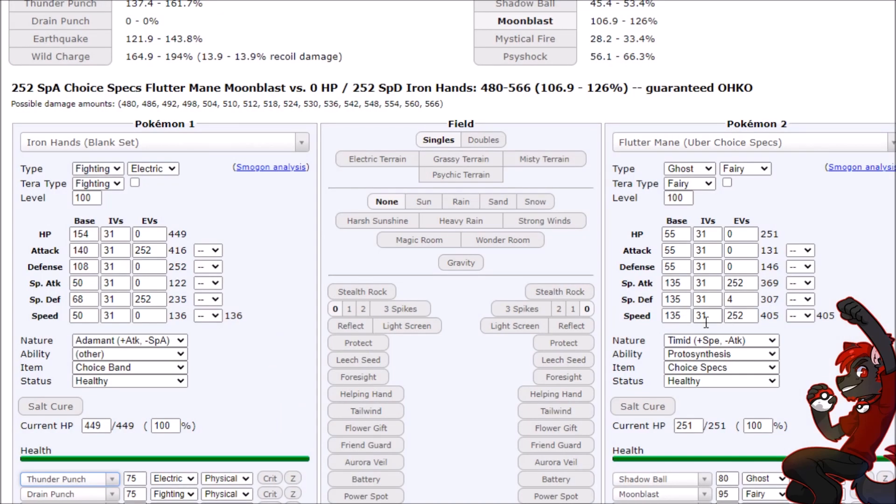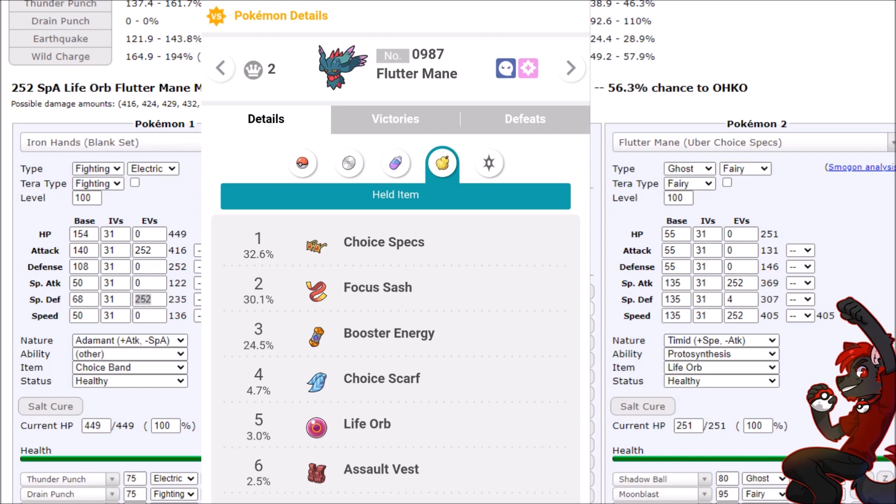Even the neutral Earthquake Choice Band KOs Fluttermane because it has no defenses — that tracks. Thunder Punch at 75 base power with STAB is roughly as powerful as Earthquake, slightly more so, to where it doesn't even matter. However, Fluttermane is super effective against Fighting, and if we go Tera Fighting that doesn't change our weaknesses. Fluttermane just KOs you with Choice Specs, and the Life Orb damage isn't pretty either. You can't consider Iron Hands reliable against it even with max special defense investment. And Fluttermane is the second most picked Pokemon on the Battle Stadium for Series 2, Season 3.